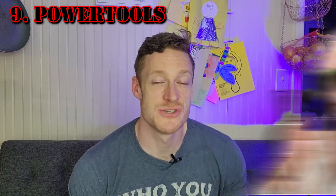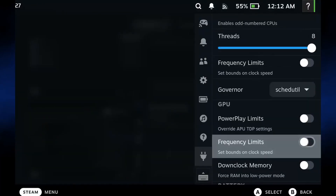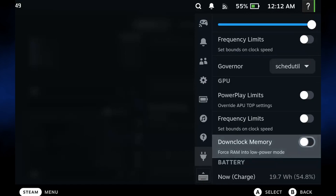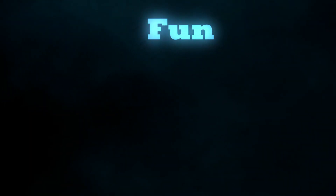This one's for the real tinkerers — it lets you get into the nitty-gritty controls of the Steam Deck. Think portrait configurations, bounded clock speed, override TDP settings for overclocking and stuff like that. I honestly don't know much about all this stuff, and in all fairness, if you do, you probably already know about this plugin. But I still wanted to mention it in case you wanted to get in the weeds. I'm going to give this an A — I can see how this could be important to a lot of people.